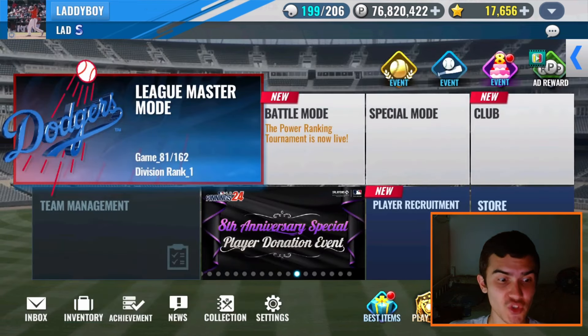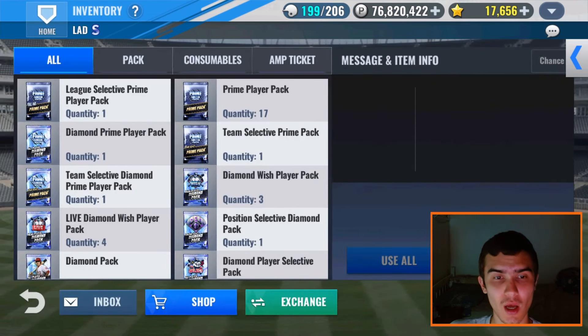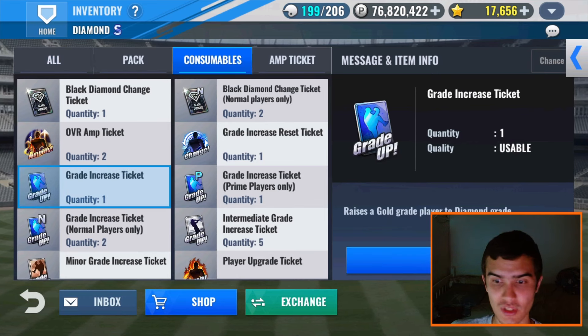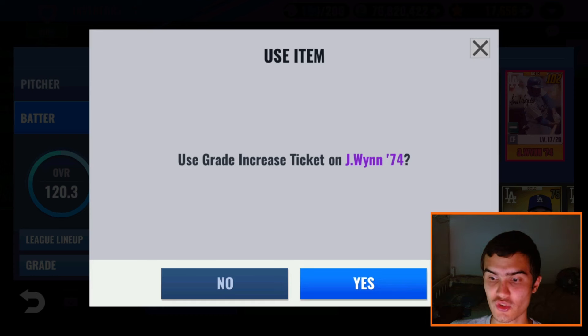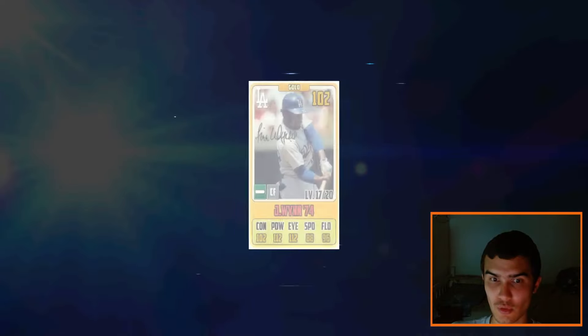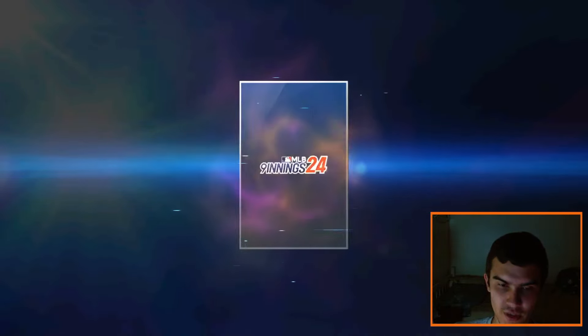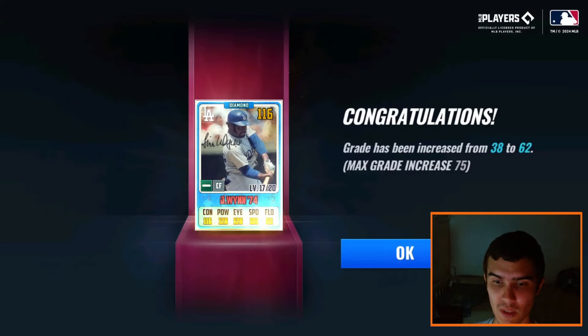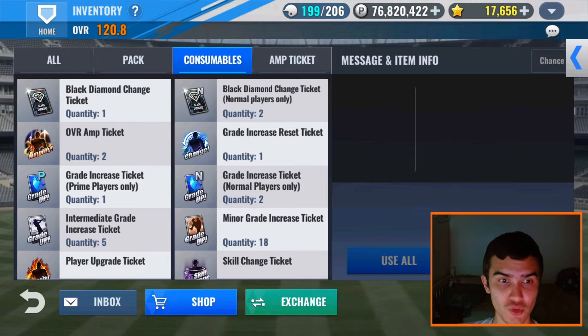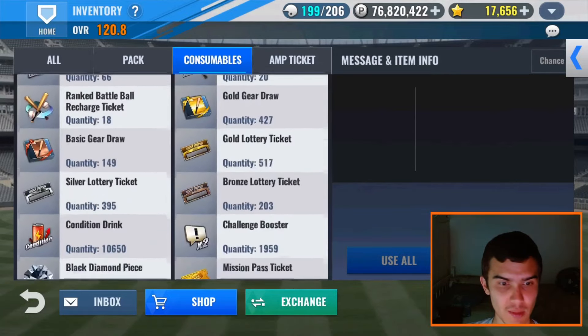Now we are going to officially use our grade increase tickets. Let's first use our grade increase ticket on Jim Wynn, and then we are going to skill change him and try to get him a good skill set. Using grade increase ticket on Jim Wynn — he's going to replace Chris Taylor. Super hyped about that. I do have a lot of Black Diamond pieces as well, so we're going to speed up the video once we get him to Black Diamond and then start doing premium skill change tickets. Let's use these BD pieces right here.